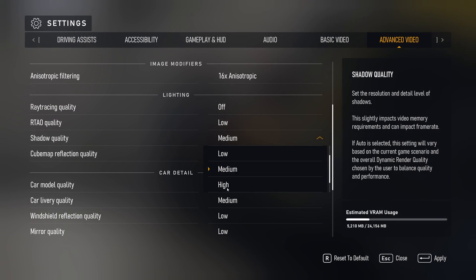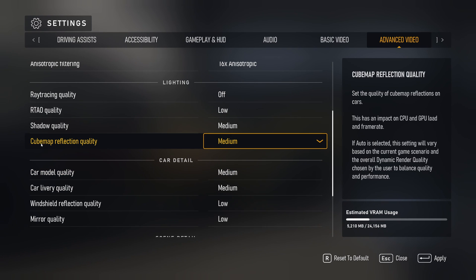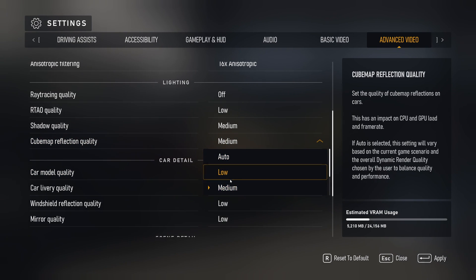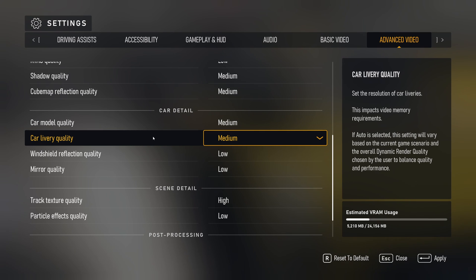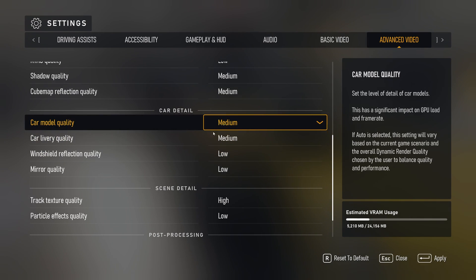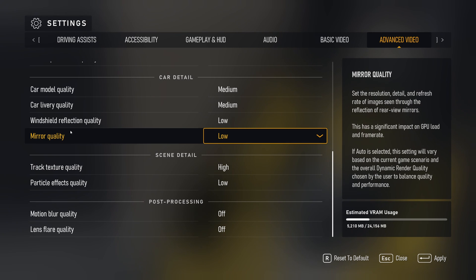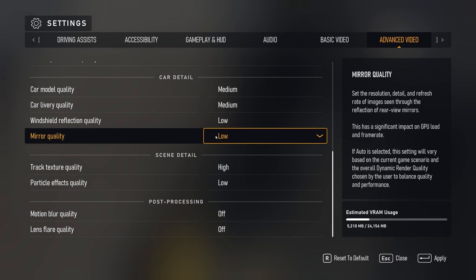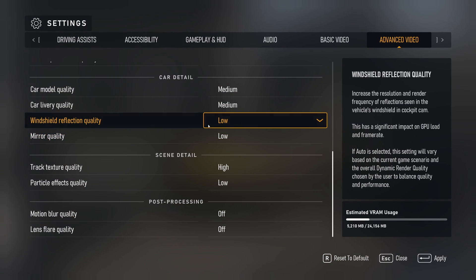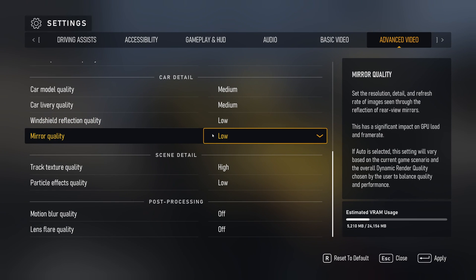Shadow quality is pretty impactful — comparing ultra to low you can expect a 15% FPS boost, but the game looks very flat at low, so I recommend Medium. For reflection quality, you can run Medium — there's not a huge impact between low and medium, only about 1% difference. For car detail, I recommend Medium for both model quality and livery quality; going to High starts costing 3% per bracket. Windshield reflection quality and mirror quality I recommend to go Low — those were tanking my performance on my laptop when testing with a 1060 mobile, so Low is the way to go for more FPS and stability.